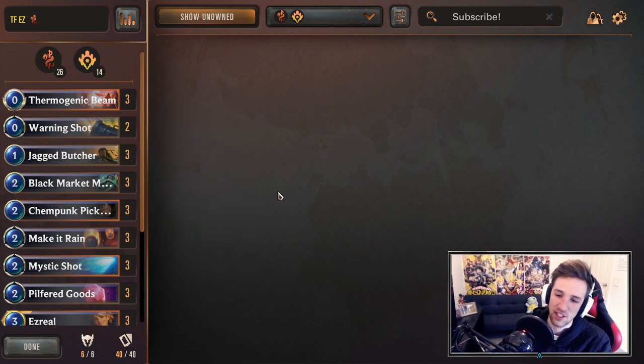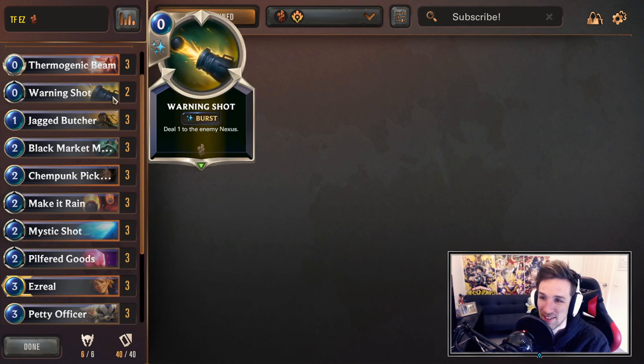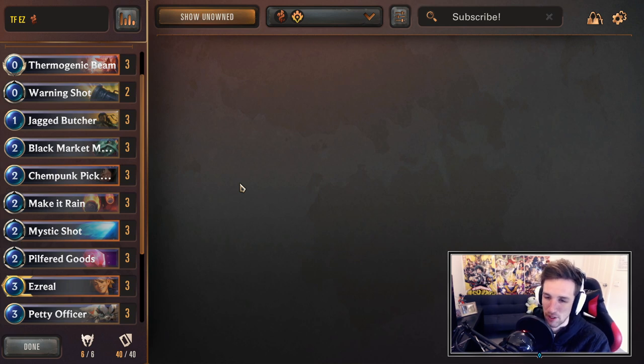One other niche I can think of: if you have like double Pilfered Goods, Black Market Merchant, and a Warning Shot — go for it. That's a wild hand, I think that's just too much fun to let go. You obviously have to skip the first few turns, it's a very out-there kind of thing, but if you ever do find a hand like that give it a go — you're probably going to blow your opponent out and tilt them to the end of the earth.